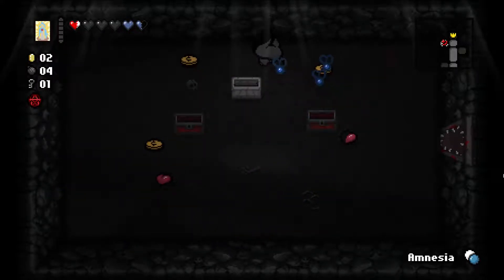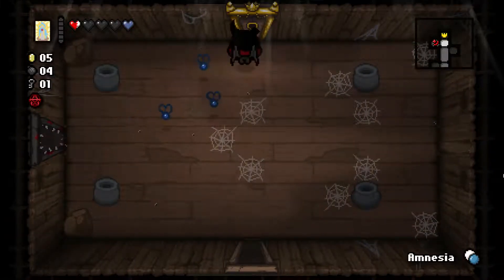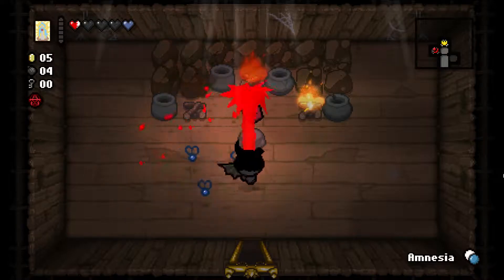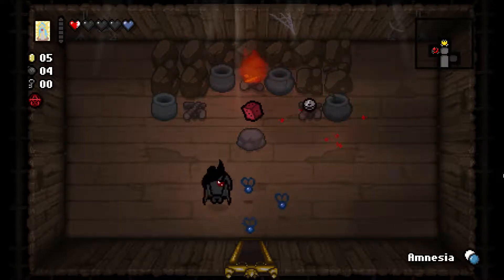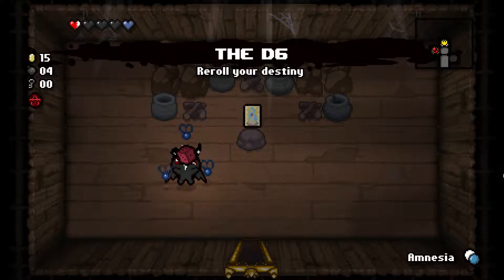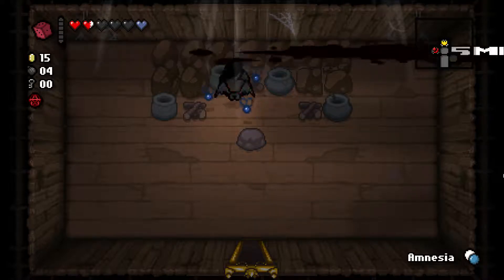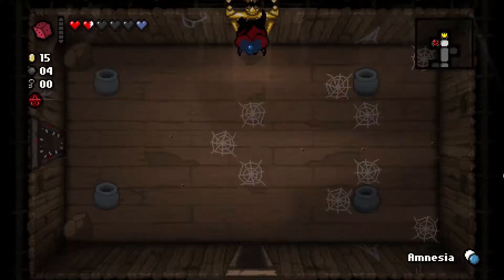Chest. A bomb, we got our bomb back, we got some money. If I get a chance, I will buy a battery. Oh, we got the D6 here. The D6 lets you re-roll an item. It's super good.